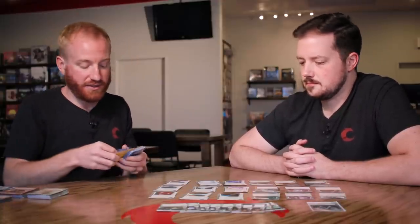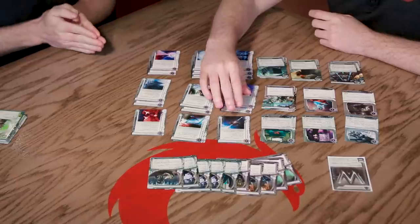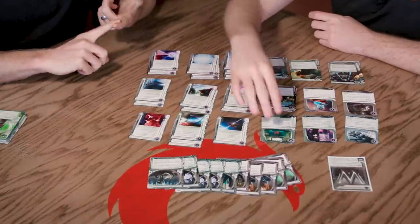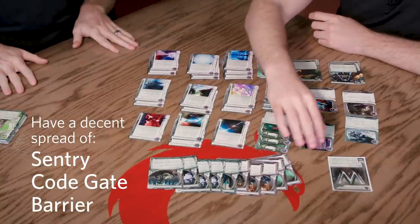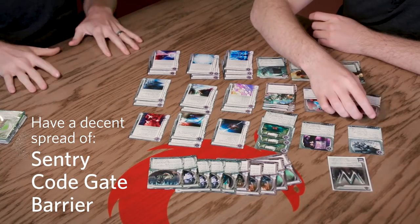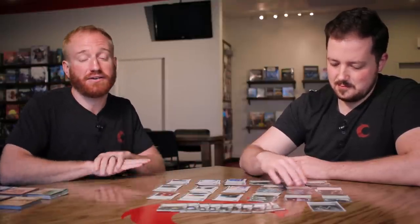A card like Flare - a big piece of ice from NBN - costs three influence. You could include up to three Flares for nine influence, or mix and match cards as long as you don't exceed 15 influence total. It's also worth noting that you can only have three of any individual card in your deck. When deck building, one key principle is having a decent spread of sentry, code gate, and barrier ice to keep the runner on their toes.